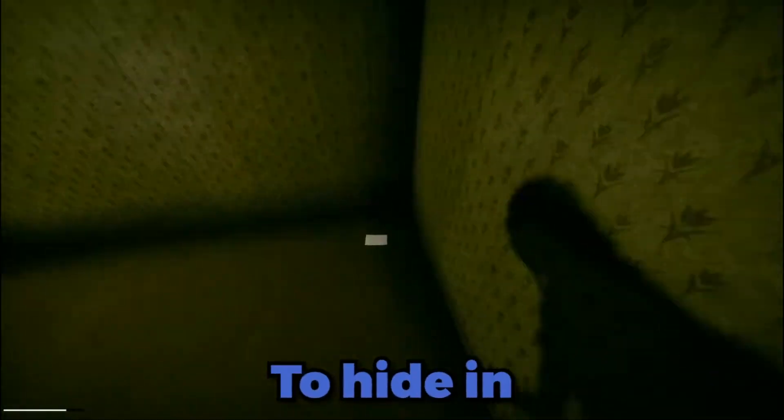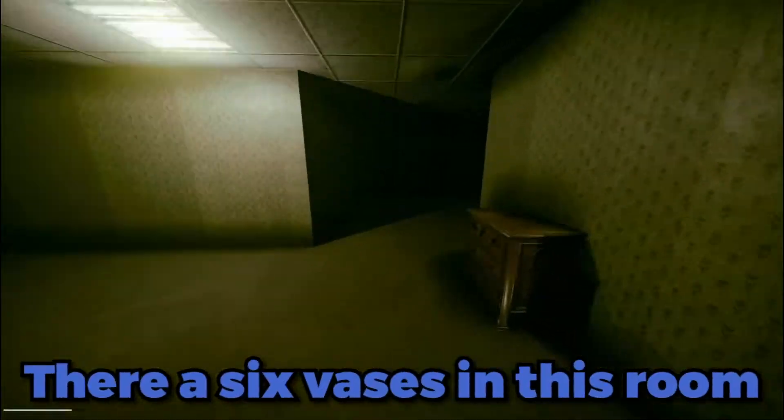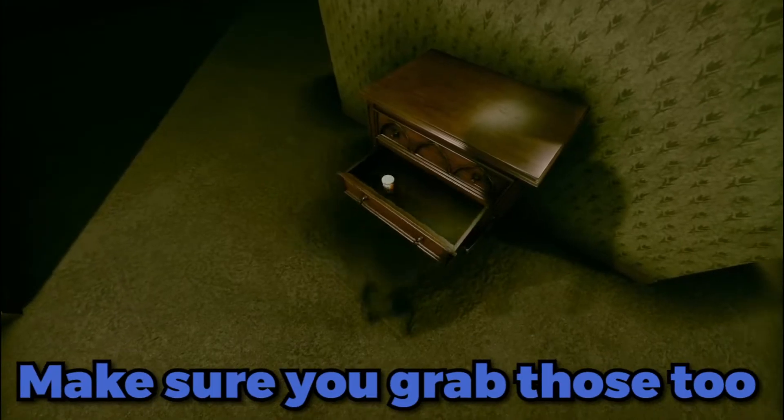You will need to find the lockers in this room to hide in, as when you break the vases a dog will try to come down and kill you. There are six vases in this room and one of them drops a red key. There are other items in the drawers such as body parts which you'll need for a later step, so make sure you grab those too.